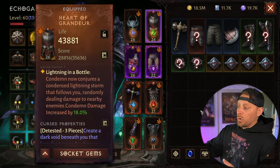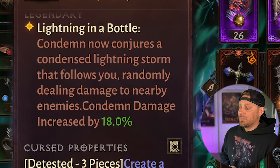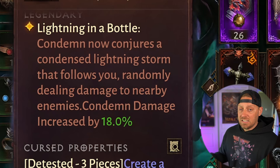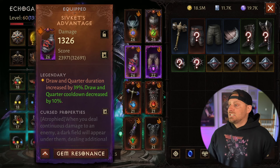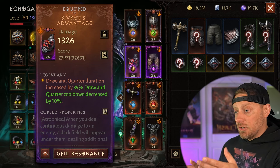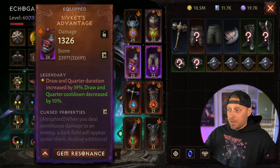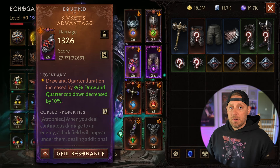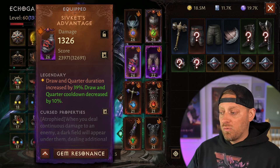Lightning in a Bottle is the essence we're working with here: Condemn now conjures a condensed lightning storm that follows you, dealing damage to nearby enemies — Condemn damage increased by 18%. Sifkit's Advantage gives your Drawing Quarter duration an increase by 39%, and notice that's purple — I have it awakened as well, so I'm getting an additional 10%, which means this build has 100% uptime on horse. I do that through essences, but also through my gear and gear rerolls.